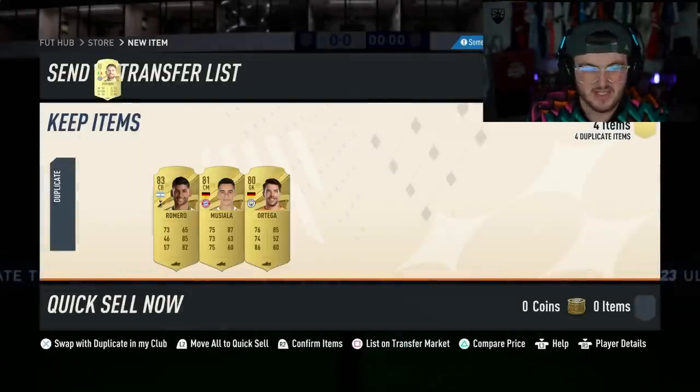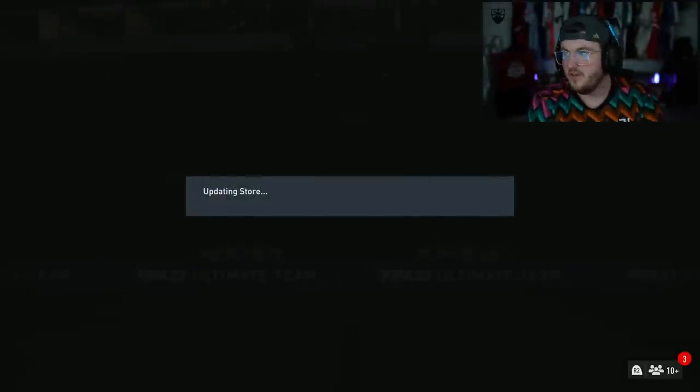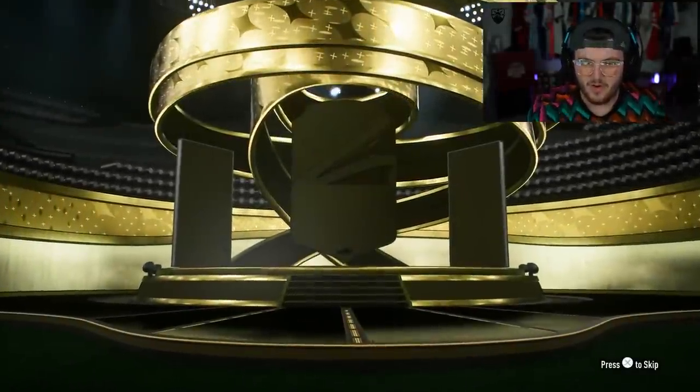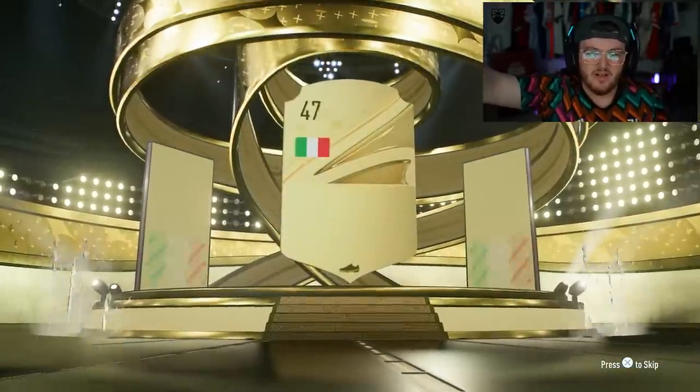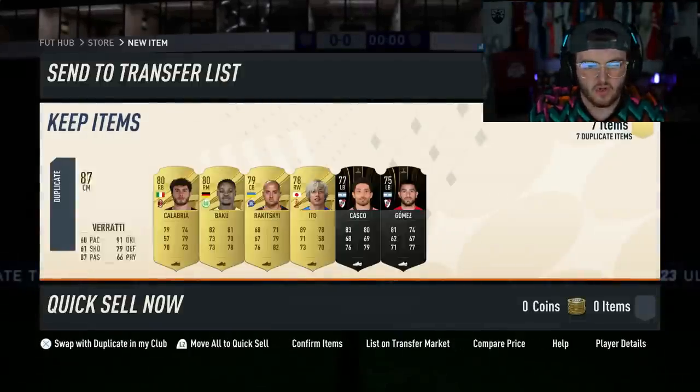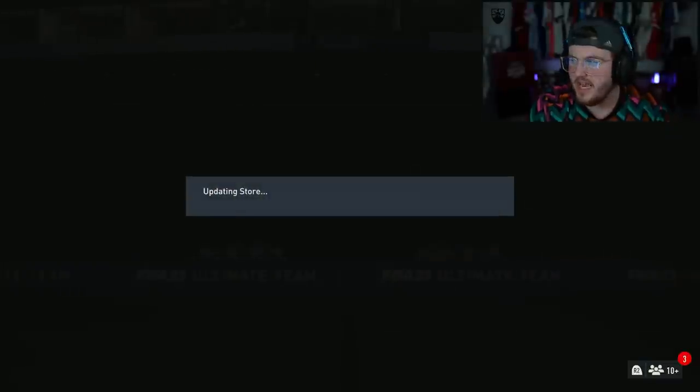Look at all these Chelsea players. I would like to get an out-of-position card to brighten up my day - because Brighton beat Chelsea 4-1. Walkout - let's go! Italian, Centimid, it is going to be Varati, 87 rated. We'll take that, it's not bad. That's all right - store that in the club. We've only got a couple of these left.